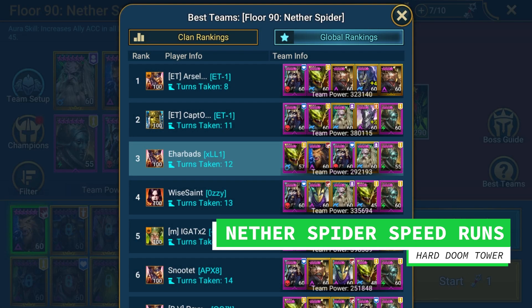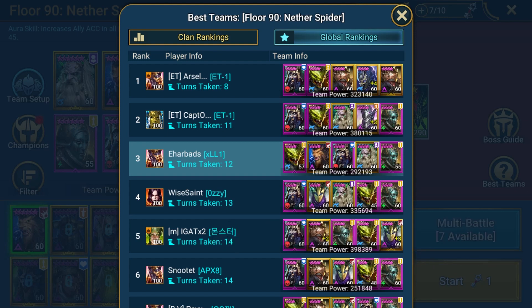Welcome back for another video. I'm Ehabad, a free to play end game player in Raid Shadow Legends. Today we're going to look at something a little different, which hopefully you'll enjoy watching. Essentially this Doom Tower cycle I decided to turn my attention towards the turn count leaderboard and see just how far I could push my account to mix it with the whales of Raid. Right now on Nether 90 I'm 3rd overall on 12 turns.